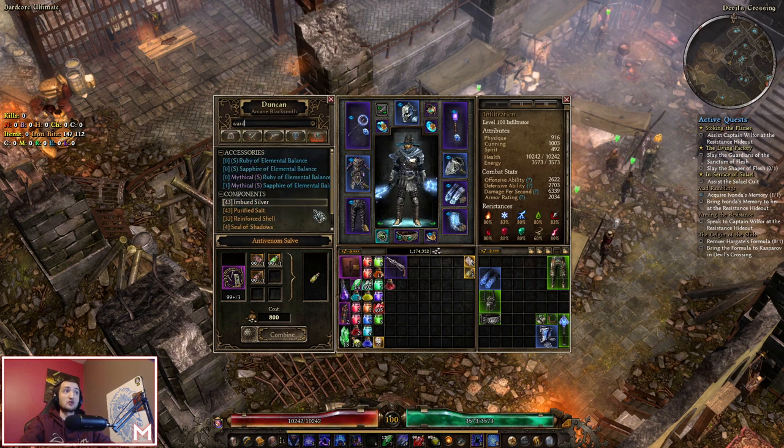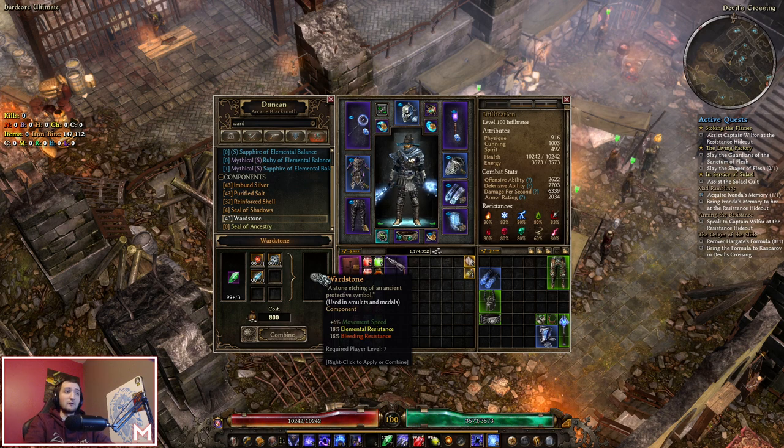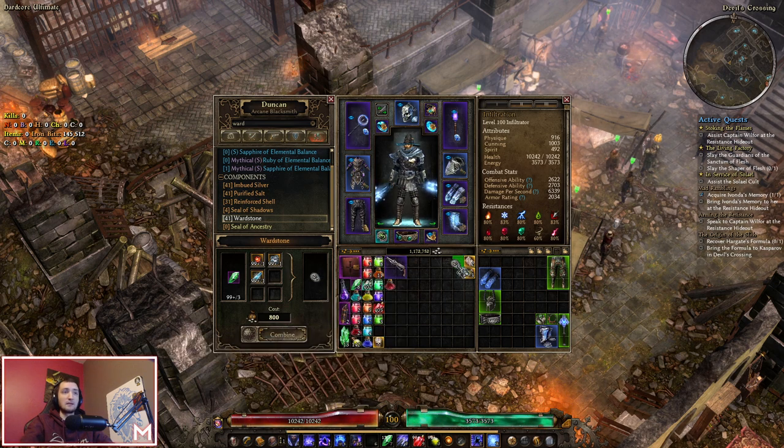Another mention is Void Stone — extremely big, and I actually didn't mention this in my old video. Void Stone comes with a default recipe so your blacksmith knows it from the beginning. I use two of these in the amulet and medal slots. It gives bleed, elemental resistance, and 6% movement speed — incredibly big. You can start using this from level 7. Just putting Void Stone on your medal and amulet fixes your entire elemental and bleed resistances. Two Void Stones give you 36% elemental resistance, bleed resistance, and 12% movement speed, so you won't need to care about those stats from floor drops and can focus on the offensive part of your character.